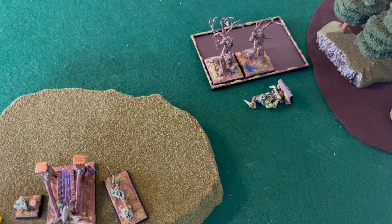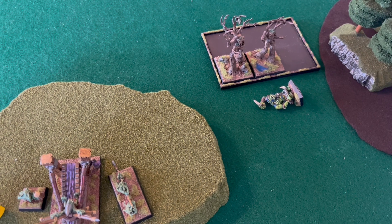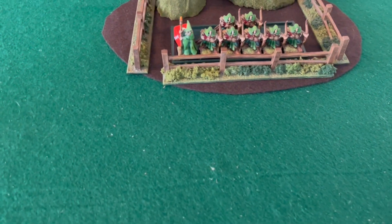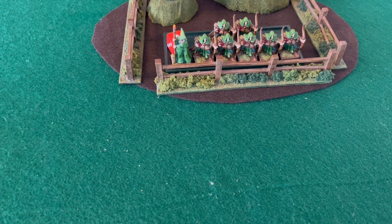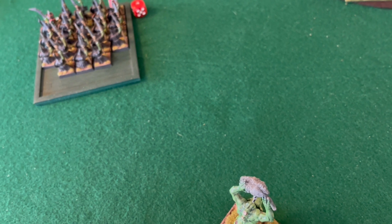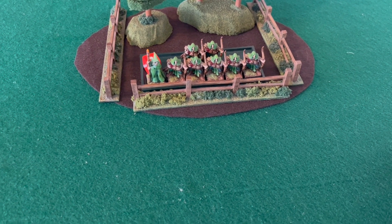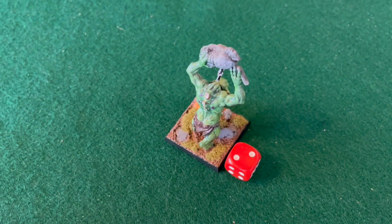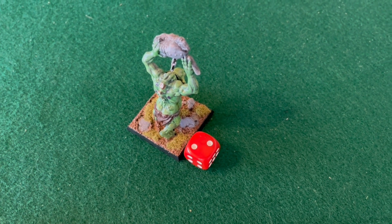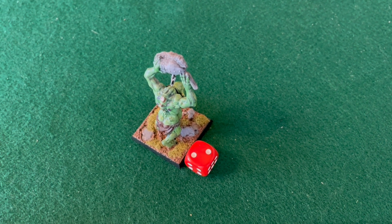Bottom of turn three: the Treekin charge the Savage Orcs and run them down — that unit is removed — and the Treekin are near or in my deployment zone, closing in on the Doom Diver. In the magic phase, my opponent tries to cast the regular Savage Beast of Horrors on himself for plus 3 Attacks and plus 3 Strength, anticipating a charge from the Troll who is just barely within 12 inches of his General. I manage to dispel it, and he fails on Wildform despite throwing three dice at it. In the shooting phase he gets three wounds through on the Troll, and I need two out of three regeneration saves — I make both. The Troll is down to one wound. My opponent will get a stand and shoot next turn, so it will be interesting to see how that fares, assuming I can pass my Stupidity check.